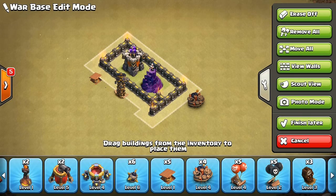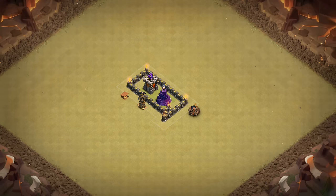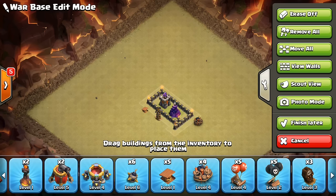The last thing is photo mode, which I think is also really cool for what I do — posting bases, reviewing stuff — it makes it so much easier. Because when you hit photo mode, everything goes away and it's just the base. The entire side UI goes away, then you tap and it comes back. So very cool there.